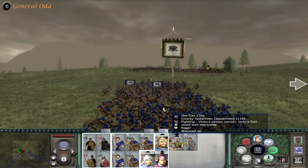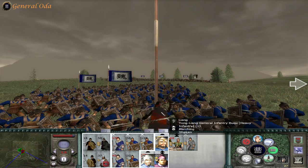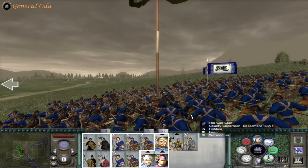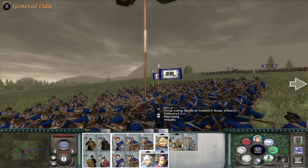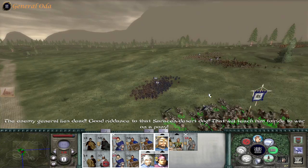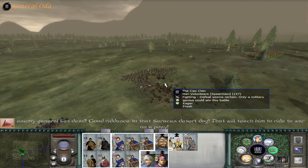I'm going to have them come back. The County Spearmen have got it — they're smashing the last general. Look at that, that is impressive. I'm actually surprised they managed to take them out on their own; they were just staggering them over and over again. And he's still not going down — slice his head off! There we go. Hanshan is defeated. Foolish man.